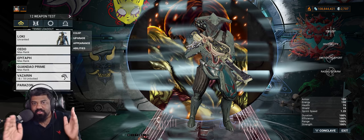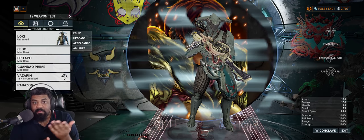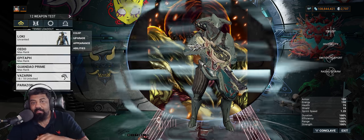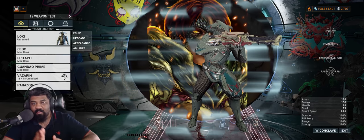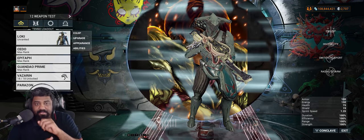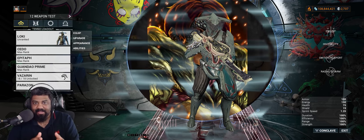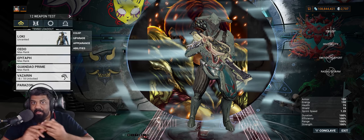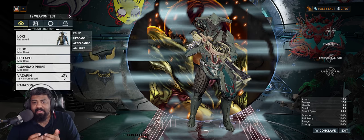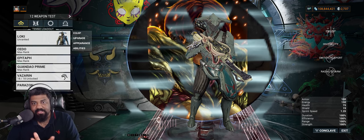Literally use whatever you want, but if you're doing specific content there are frames that are just better than others. For example, if you're doing survival and want to turn off your brain, Revenant just doesn't die — but that doesn't mean you can't use any other Warframe. Same with weapons: there are really good weapons, amazing weapons, and then weapons you shouldn't bother with except for leveling up for mastery rank XP.